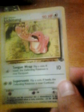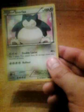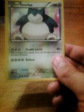Lickitung — first edition Lickitung. It's amazing, and the art is awesome too. It's just so funny. And now I have a Snorlax — I got it from my friend. Awesome card. Snorlax is a tank. I don't battle, but you know.